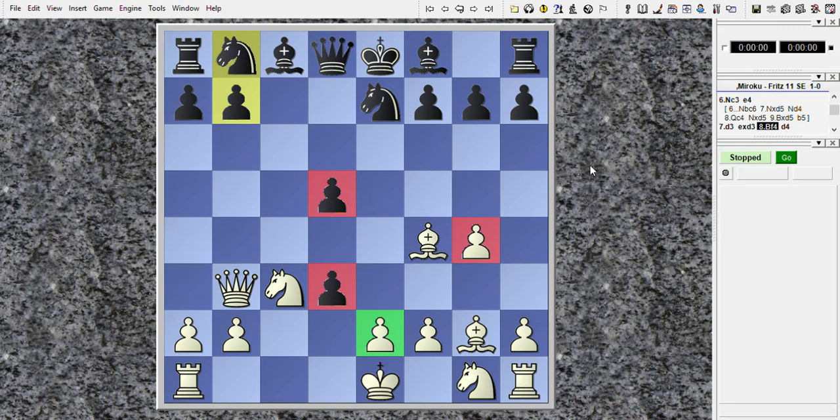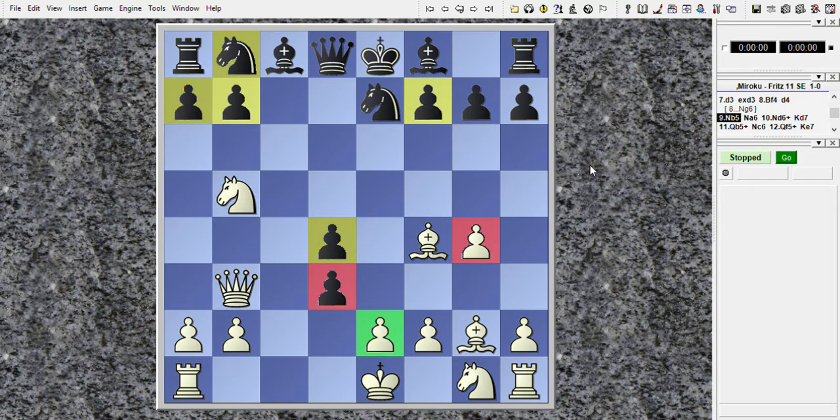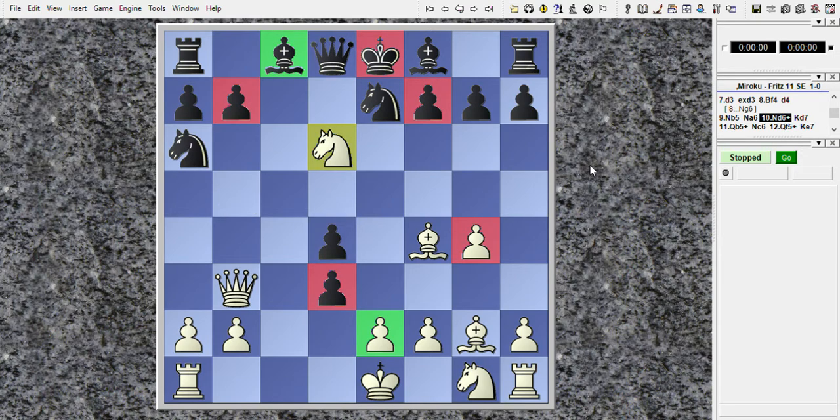So after D4, White played Knight to B5, Knight to A6, and here the combination begins. White played Knight to D6 — C6 — and the White Knight cannot be taken because it is protected by the Bishop on F4. So after Knight to D6, it comes King to D7.